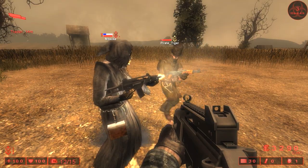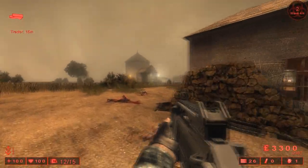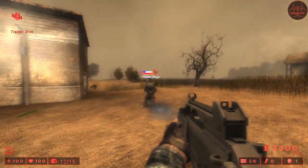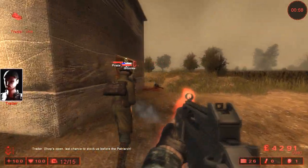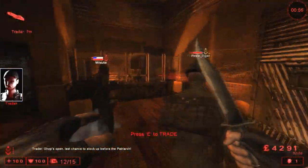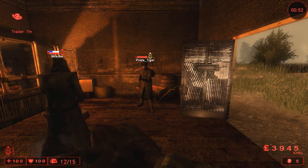Whoa, did that change the AK iron sights? Give me a sec. I don't think so. I don't remember them looking like this — should still be like a hood. I don't remember AK iron sights looking like that. Maybe it's just because I have my details jacked way up now. Alright, so let's try to use the G36 against the Patriarch.